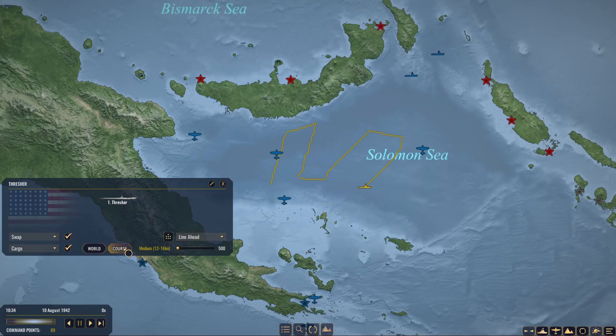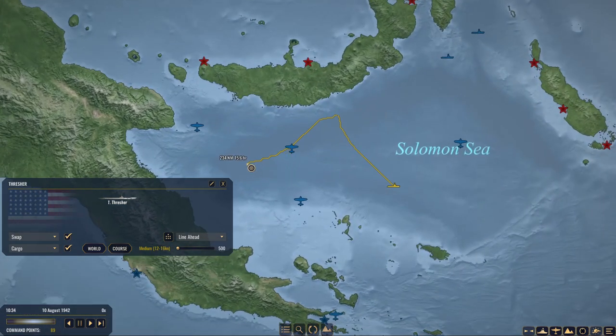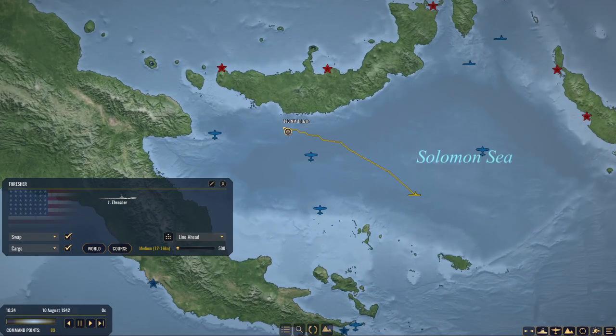I actually don't want the Thresher to do such a meandering patrol — I'm going to be a little more aggressive with her. What I want to think about is where is the greatest chance of intercepting the Japanese ships? It's over here, so we really want to get there as quick as possible. We might want to scan this area just to make sure nobody's making an assault on Port Moresby.